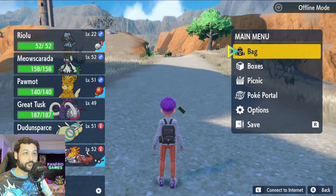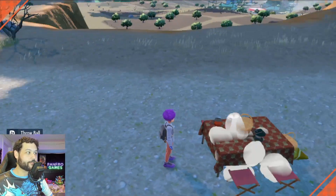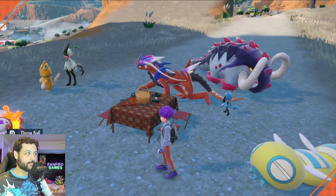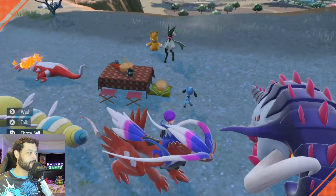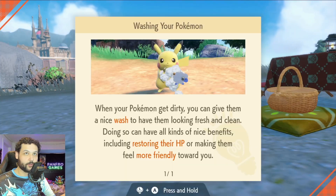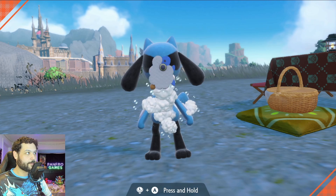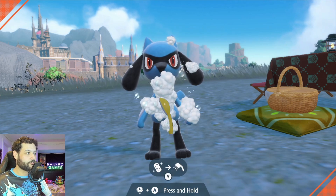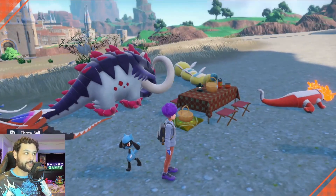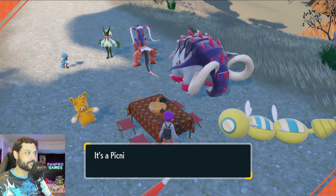There is a brand new method introduced in this game — doing a picnic. A picnic allows you to cook and hang out with your Pokemon in the party. You can feed them food, which is always going to be a good thing. You can also hang out with them and wash them — cleaning Riolu, for example. When you wash Pokemon that get dirty it restores their HP but they also feel more friendly towards you. Cleaning and scrubbing them down will increase their happiness.